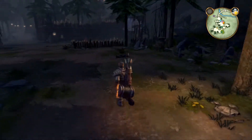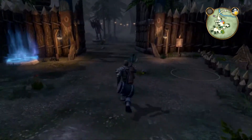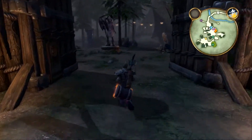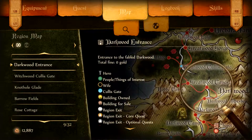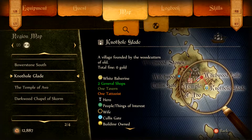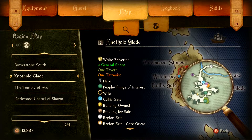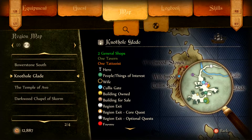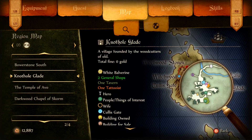Anyway, let's head back into the village and visit some shops maybe. Speaking of which — where's my map in the menu? There we go, I want region map. What do we have? One tavern, one tattoo artist, two general shops. There's a Cullis Gate in town too.